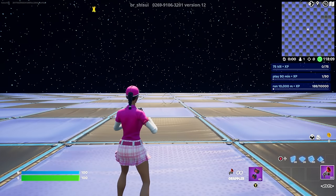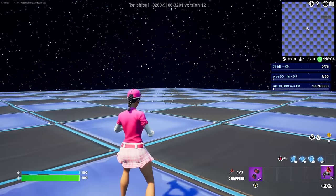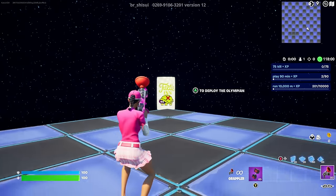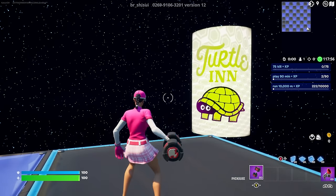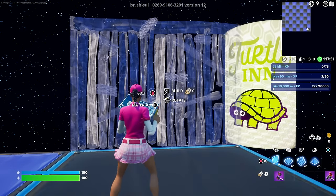Once you get teleported over here, turn to your right twice — one and two just like that — and go to the bottom right corner. We're going to have our very first XP glitch button located right there. This is going to be a little confusing, so make sure you do it exactly like I'm going to show you. Turn to this side over here and place 15 ramps.